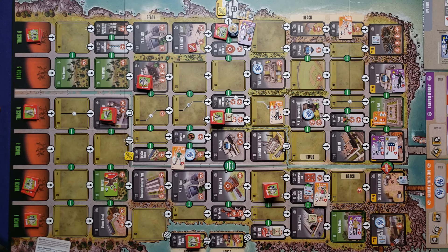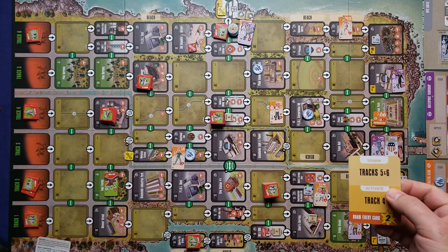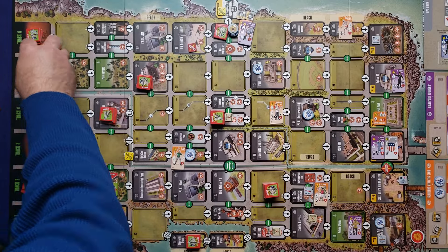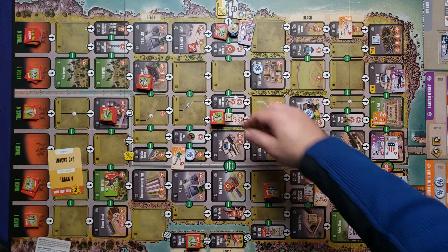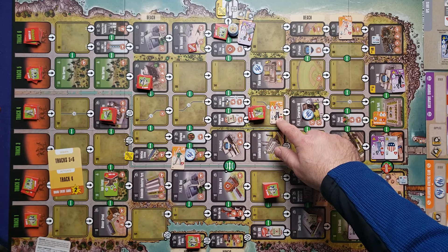Round five, afternoon — not a night round so no hunger phase. Drawing the first token: fate token. They spawn in tracks five and six — still three each — and activate track four. Look at all these stacks on the board. The first stack activates moving one space and ending in combat with Sid here.